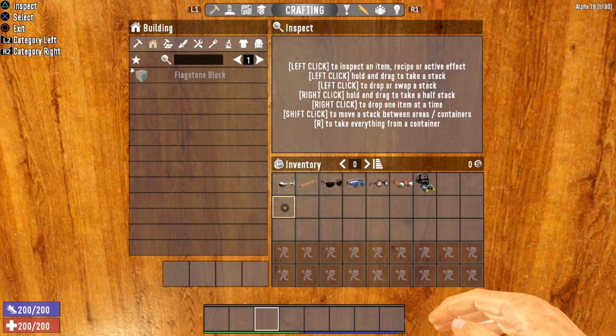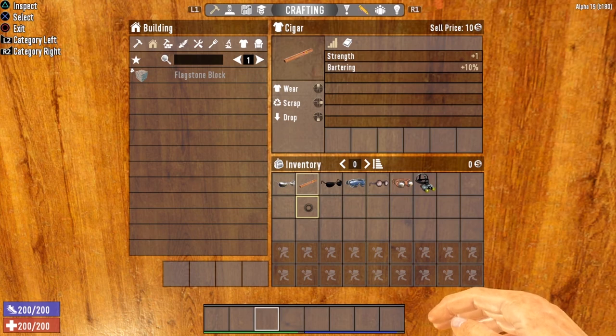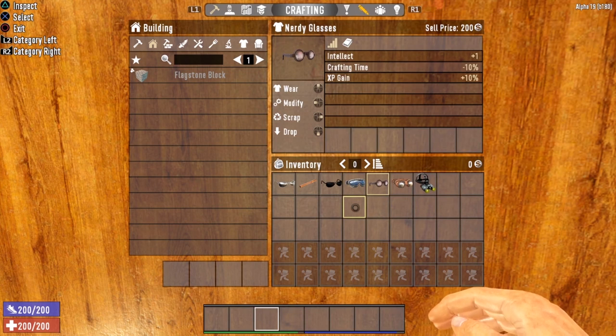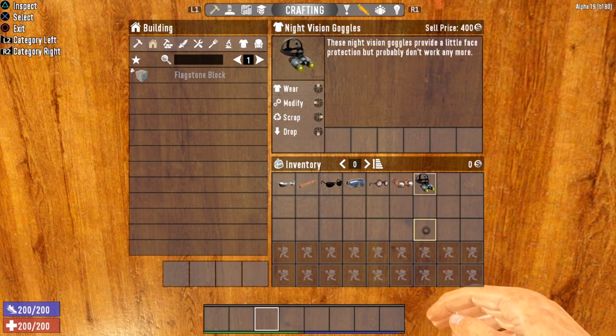The last section covers specialty clothing items, each of which gives you a special bonus while wearing them. The shades give you plus one to your perception attribute. The cigar gives plus one to strength plus a 10% boost to bartering. The tough guy glasses give plus one to fortitude. The ski goggles give plus one to agility. The nerdy glasses give plus one to intellect, decrease crafting time by 10%, and give a 10% boost to XP. Next, the lucky goggles give you a loot bonus and decrease the dig radius for buried supply and treasure quests. And finally, the night vision goggles — these used to be really bad, but recent updates have improved them and they actually work pretty well now.